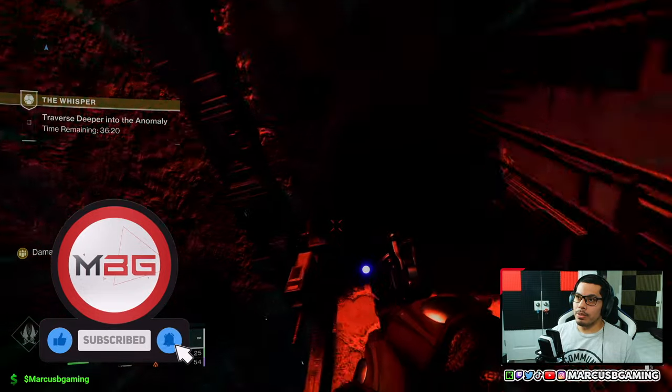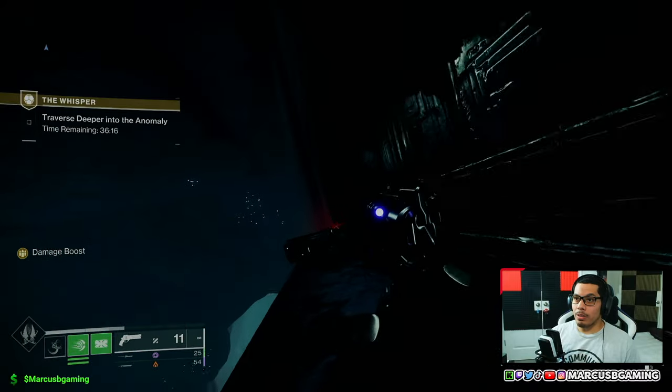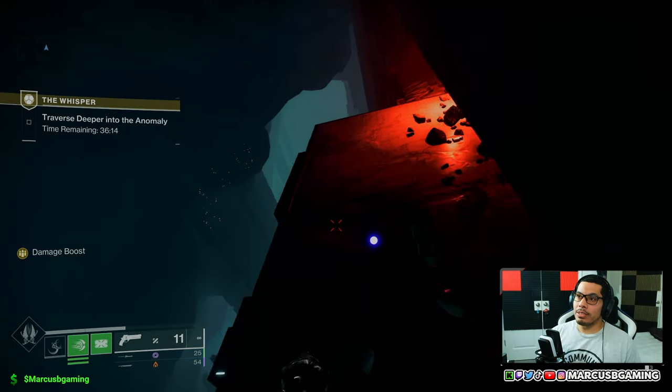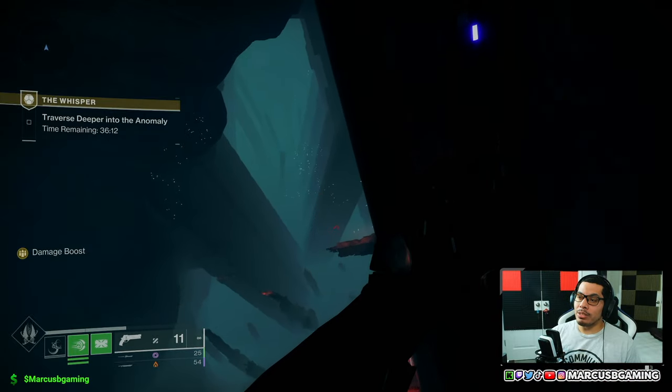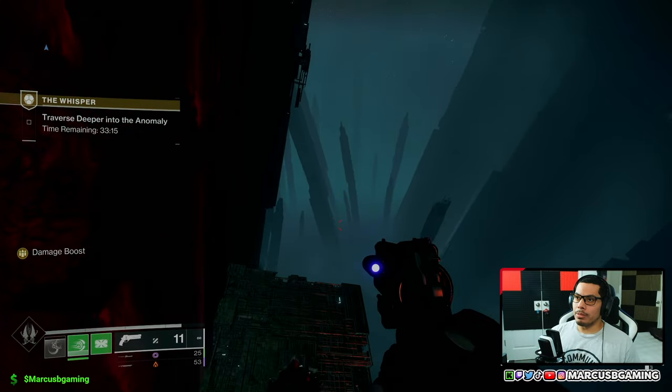Follow your red lights. Once you get all the way to the right, down there, you take the elevator up — that's gonna be where we find the next one. Go ahead and take this elevator up like usual.